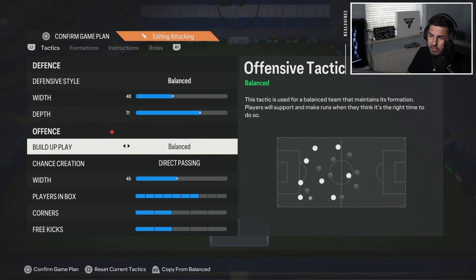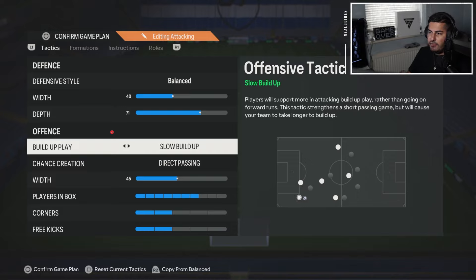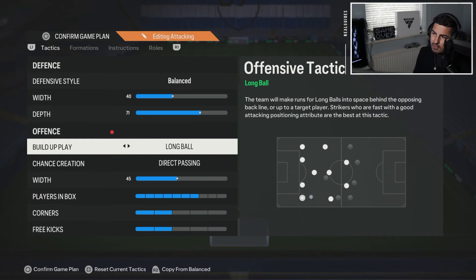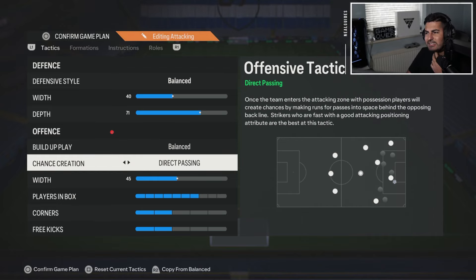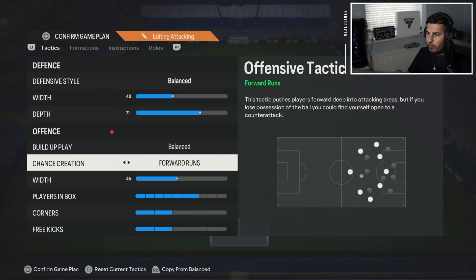For build-up play, you can play 'balanced' or even 'long ball,' but I would definitely not recommend 'slow build-up play' — that's what kills the formation. This is a formation to be aggressive on the front foot, to apply pressure and win the ball back. You don't want your team building up slowly when you're trying to attack. For chance creation, I would go with 'forward runs.' I find that players make the best runs with forward runs, as opposed to direct passing, which everyone uses but I think forward runs is better.